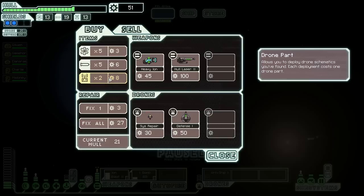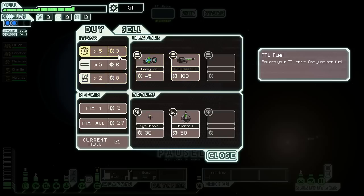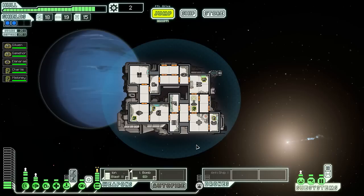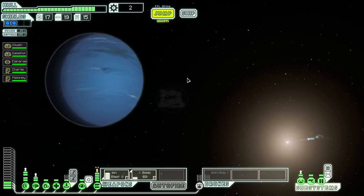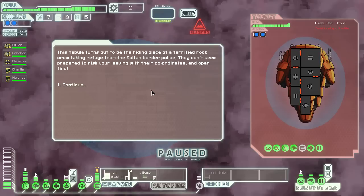What do you sell? Nothing they need. I'll buy just that. And that. Anyway, we should repair the ship some more and move on, into this direction. This nebula turns out to be the hiding place of a terrified rock crew taking refuge from the Zoltan border.